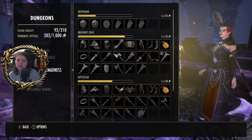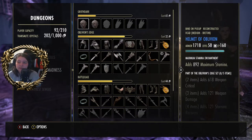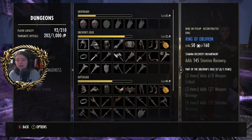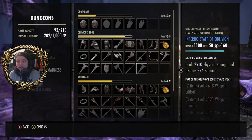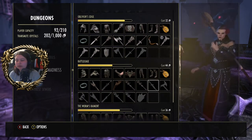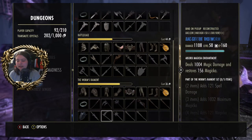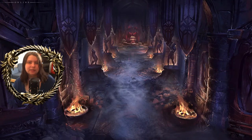We want Vaults of Madness. I've got the light and the medium of the monster set. Oblivion's Edge is almost complete — just got a few more little bits to get, like the axe, sword, and Inferno Staff. Rattle Cage — just a few bits. And then the worm stuff — I've only got five more pieces to get, which is nice.